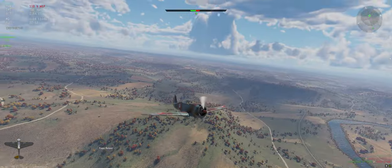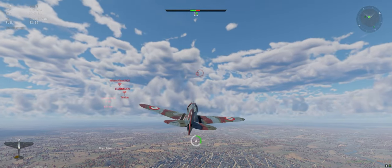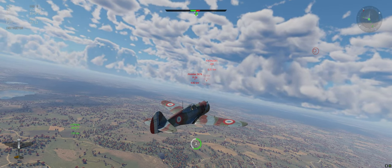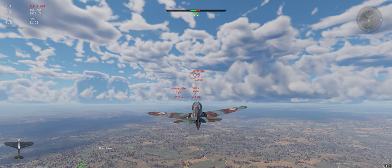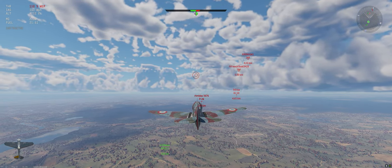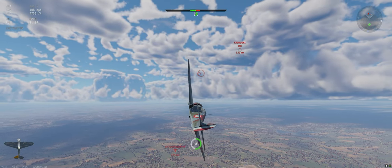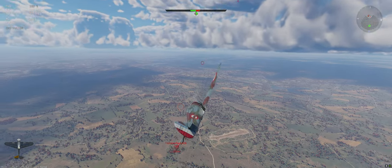Now we just need to get up in the cap — all of us are down low. Around 2200 feet is where the cap starts, so if you're below that you're not in it and the other team can grab it even though you're within the circle — you're just too low. We're going to get close to capping but we won't. They all have an energy advantage over me — not how you like to start these things.